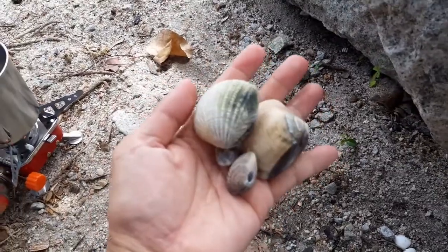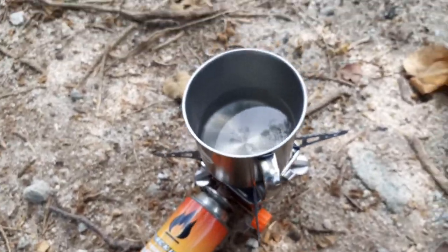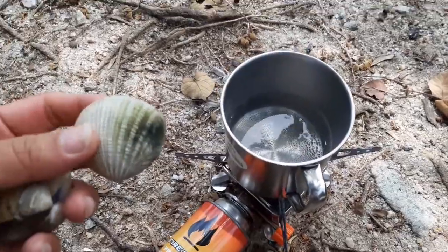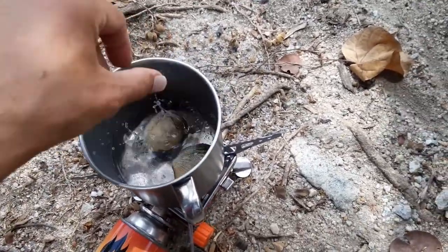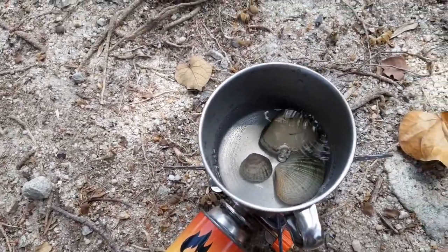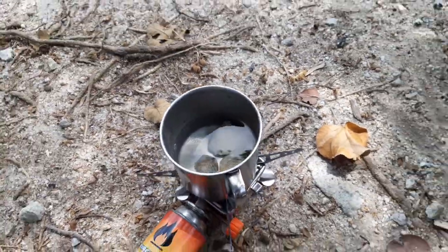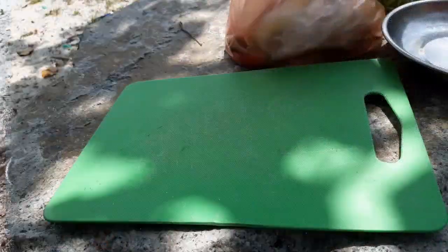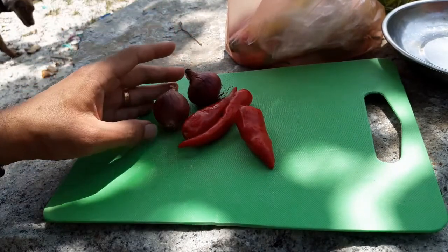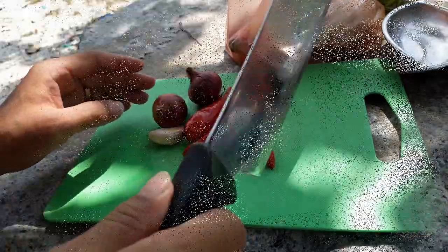Alright, this is a field clam that I got just now, so let's boil some water — I think it's kind of boiling already. Let's boil it for a while until it's cooked, then we'll remove it. Chili, onion, and also garlic — so let's chop it up and cut it into pieces.